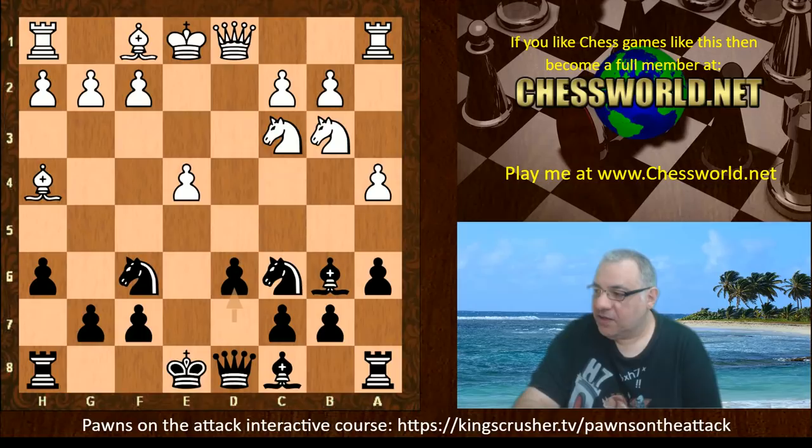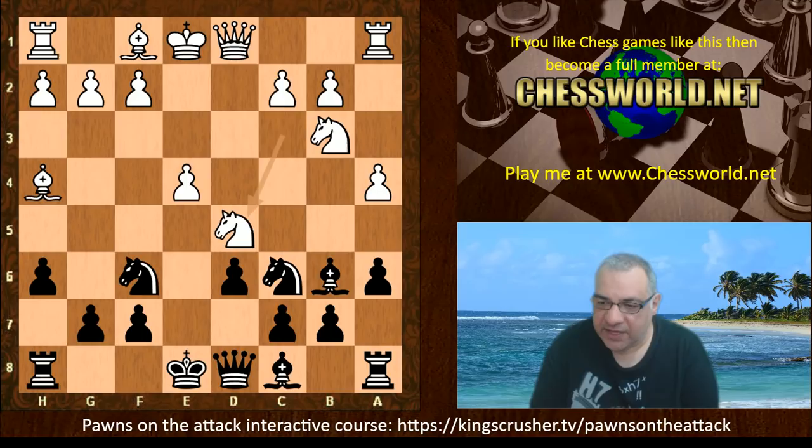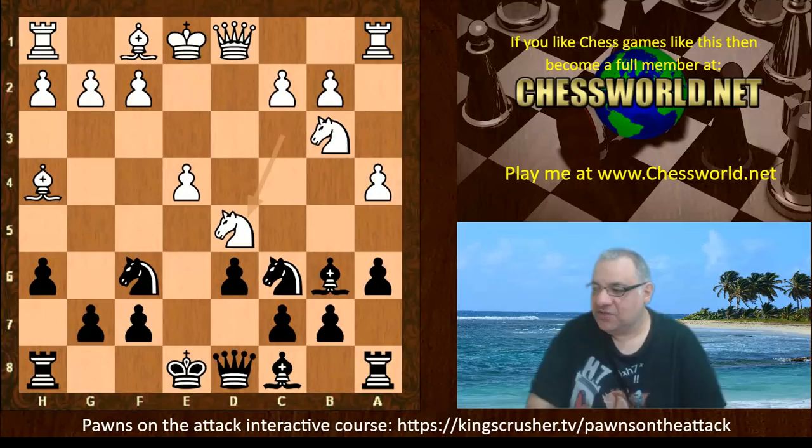White played a very tempting move — Nd5 — which seems very logical in some respects. Can you guess what black played in this position? I'll give you five seconds to pause the video. This is a real test of your calculation skills if you can see what black played here.